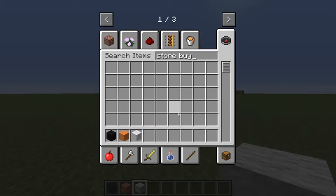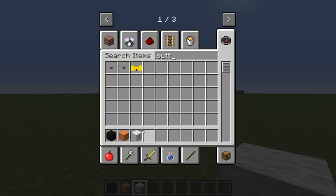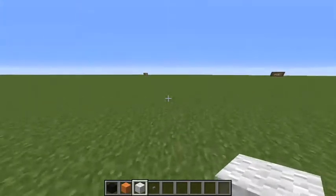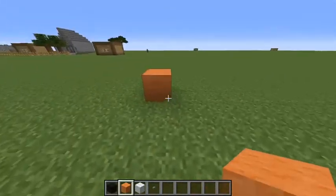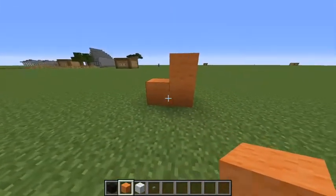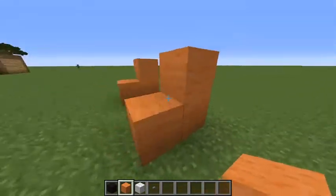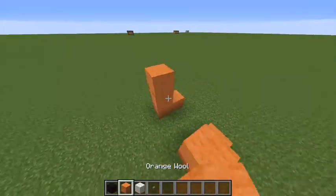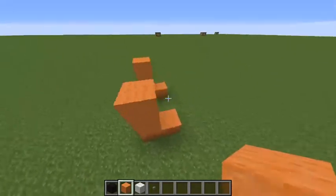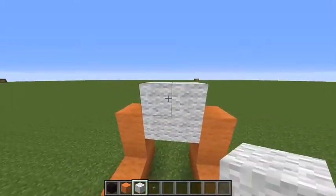First off we're gonna start off with the legs. Make three like that, then put three like that two blocks away. Then you want to put one more on top so it looks like two L shapes.